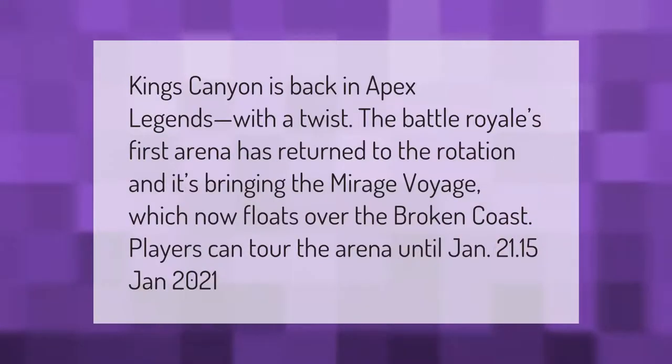King's Canyon is back in Apex Legends with a twist. The battle royale's first arena has returned to the rotation, bringing the Mirage Voyage, which now floats over the Broken Coast. Players can tour the arena until January 21, 2021.